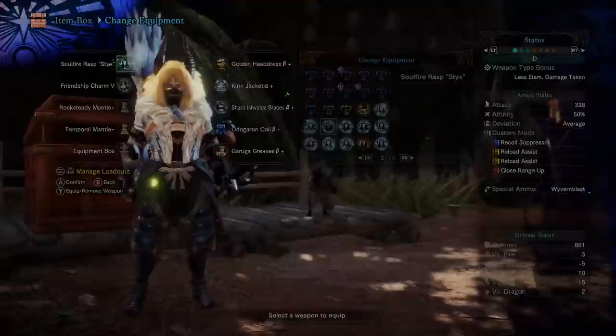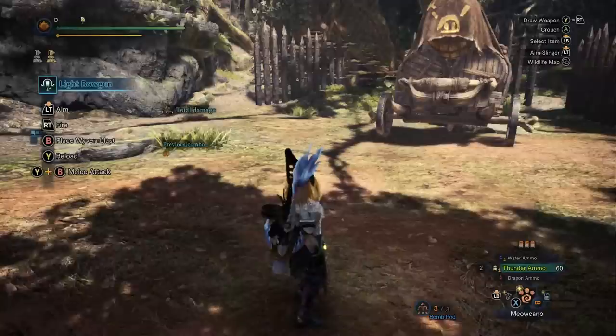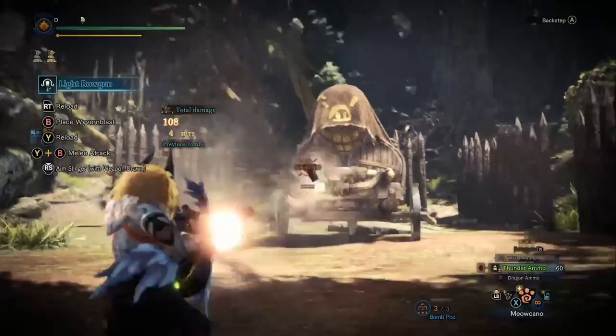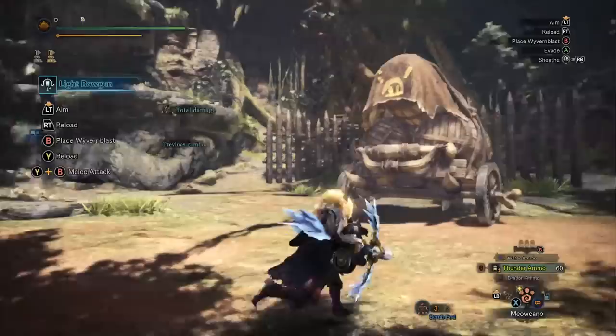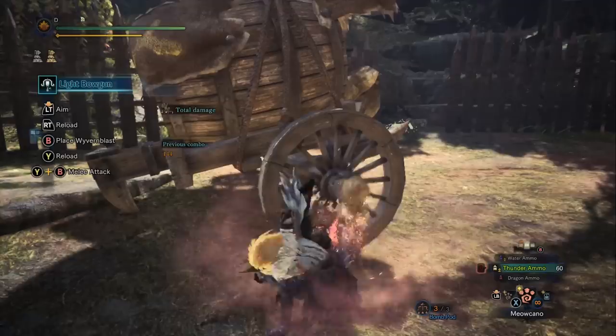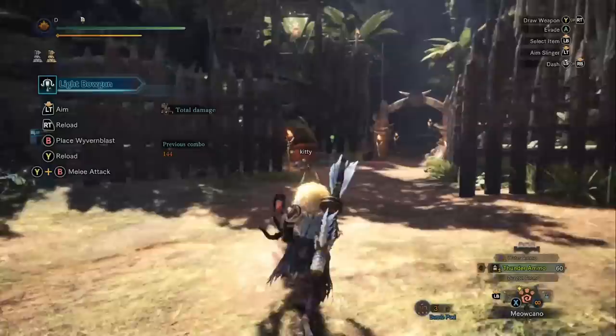My final thoughts on the light bowgun: they're well known for doing good elemental damage on elemental damage builds, which are extra effective against large monsters with big bodies where elemental ammo can travel through for multiple procs of damage. Light bowguns are a low commitment weapon with good strafing, generally easier to dodge with, and capable of building wide range. Other than that, you generally find yourself dealing more damage with certain heavy bowguns.